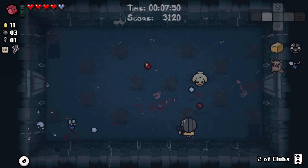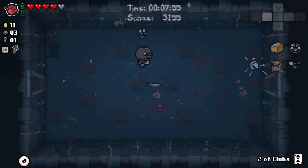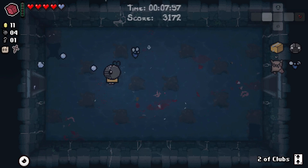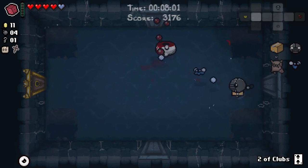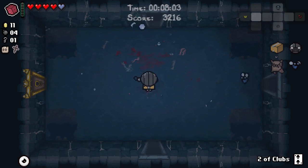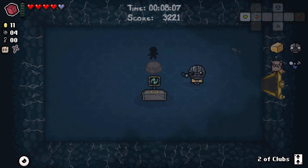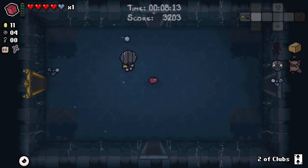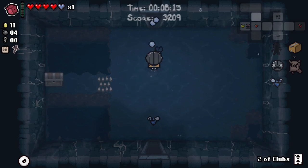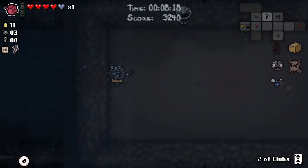We've got very standard things — there's no weirdness to this run. It's straight up Isaac and yet we're shit in the bed completely. I think maybe we take Judas' Shadow, hope for a deal with the devil, come back as Dark Judas, and at least get some value out of this run.